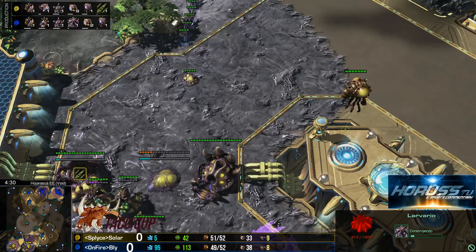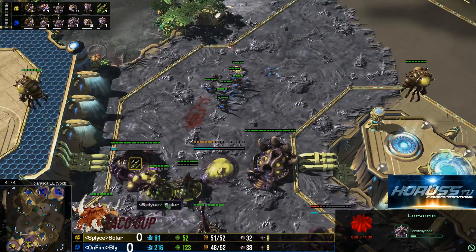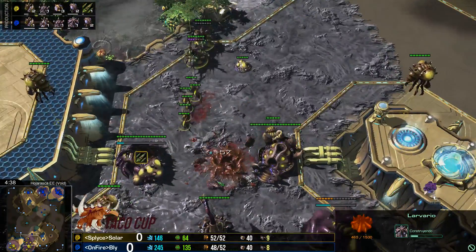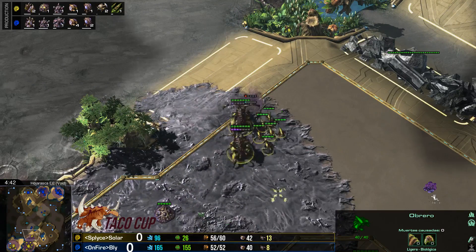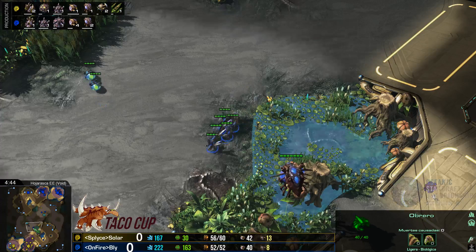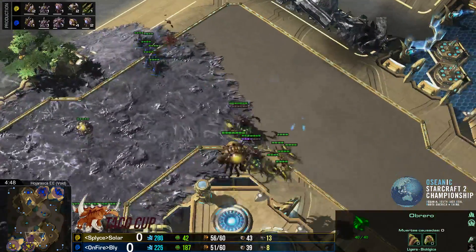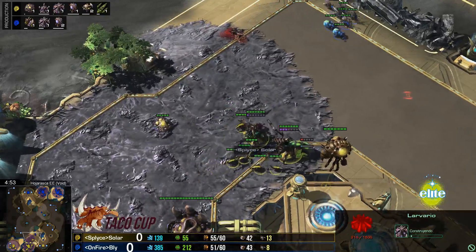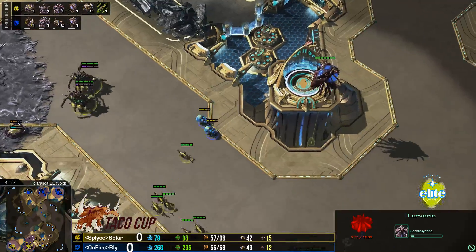Yo creo que Solar va a buscar hacer un timing push mientras toma su tercera. Todavía no la tiene. Mientras tanto Bly ya la está tomando. Pero cuidado con el contraataque. Ahí va el obrero para tomar la tercera base. Bly en la parte superior tratando de defenderse. Tiene esos dos Banelings que los va a usar. En caso de que haya una agresión muy fuerte podría usarlos, no aquí porque las reinas podrían hacerles focus y eliminarlos de manera relativamente sencilla.